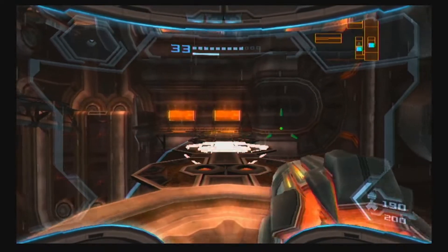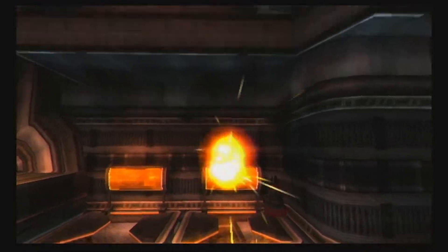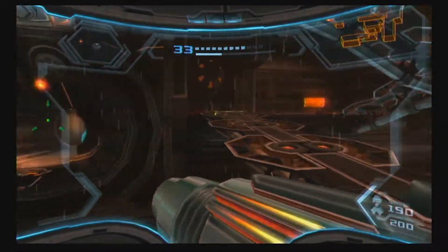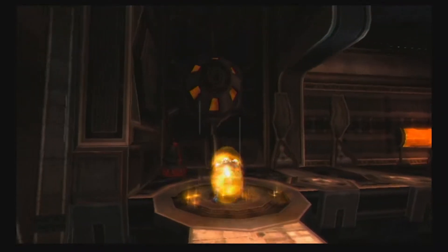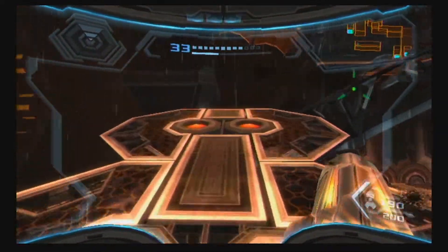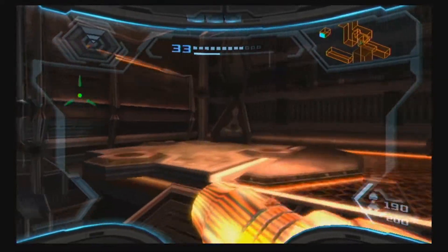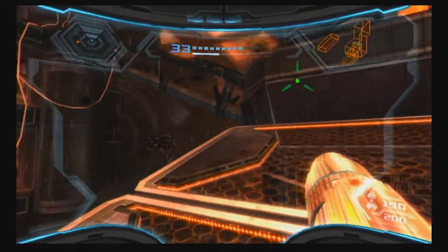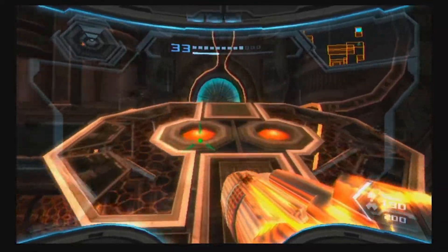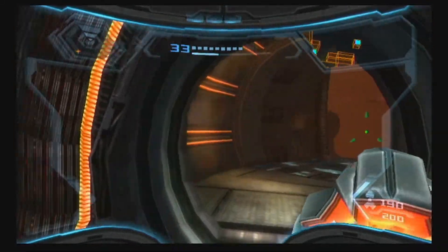As we know from previous lore, the space pirates have teamed up with Dark Samus, who is putting this plan into action. This next room has a giant missile launcher constantly targeting you — you can overload it by shooting it, but the best approach is to just keep moving when you get to the top of the room. If you keep moving you will never be tracked fast enough for it to blow up all the bridges.